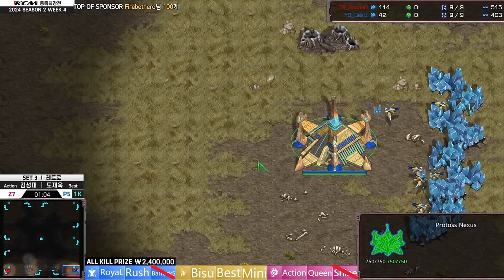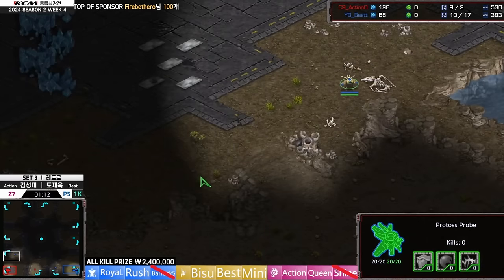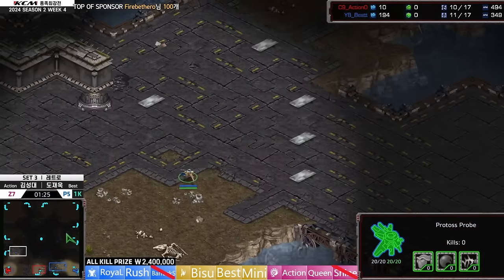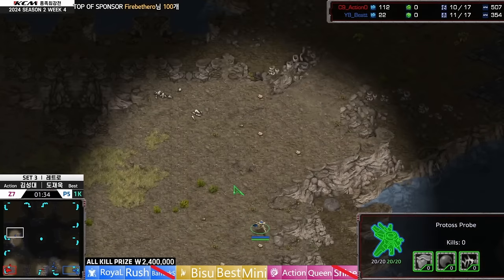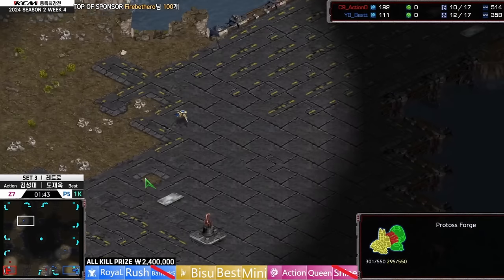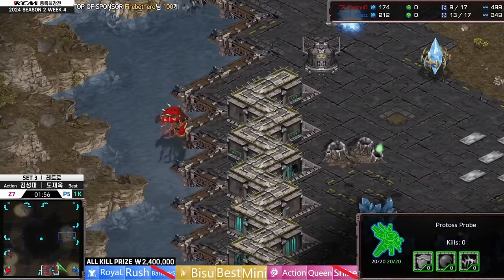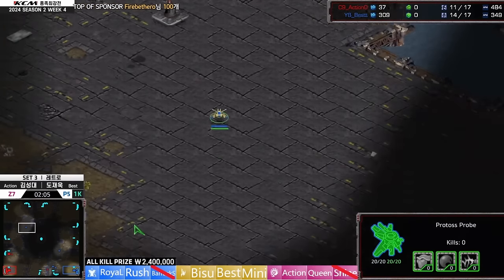Best has a Pylon at the front with the scout — likely going for a Forge Fast Expand against Action. But a pool is going to come down actually — an Overpool out of Action. Best's probe saw the edge of the creep and backed away, not wanting to reveal its location. He's going to check other locations, but he's sending a second probe up to the top right unnecessarily. A little miscue there for Best.